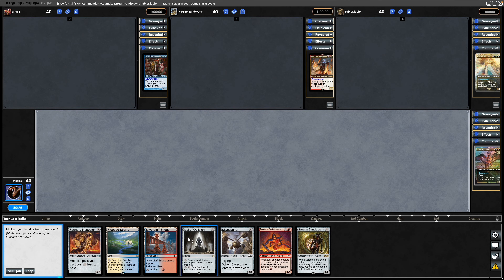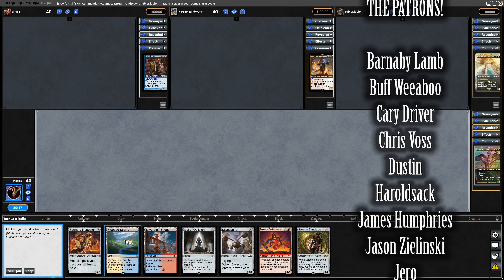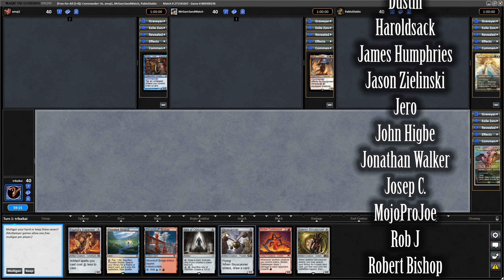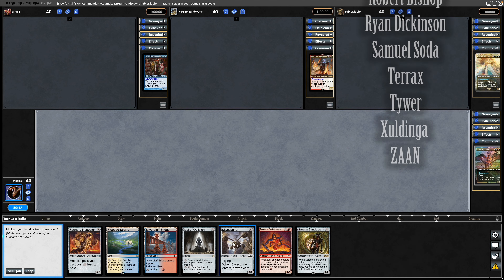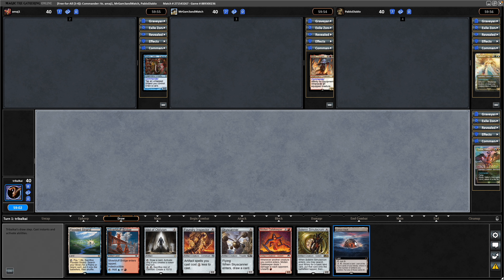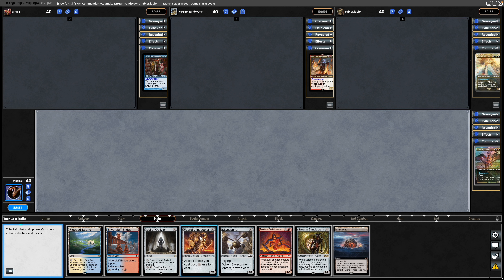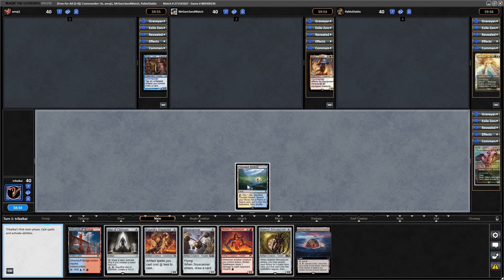Two lands in the opener, not too consistent, a means of making tokens in the opening hand, although we've got Surveil to get into another land. We want to be getting down our commander before we start copying or trying to copy things with offspring. I'll explain the deck in a second, but we'll try and keep this one. Drawing into a land straight off the top with the Fomori Vault, so I think I care more about the turn three play than the turn two play. We've got a tap land, but we'll go for Surveil.